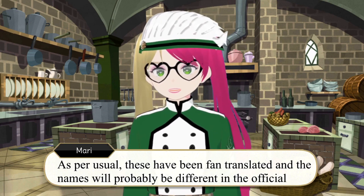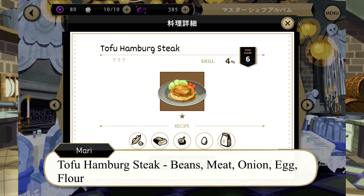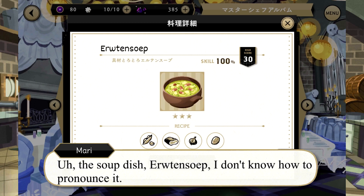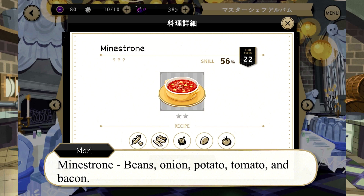As per usual, these things have been fan-translated, and the names will probably be different in the official localization. Tofu hamburger steak: beans, meat, onion, egg, flour. Fried pea sprouts with garlic: beans, bacon, and garlic. The soup dish — I don't know how to pronounce it — beans, onion, potato, and meat. Minestrone: beans, onion, potato, tomato, and bacon.